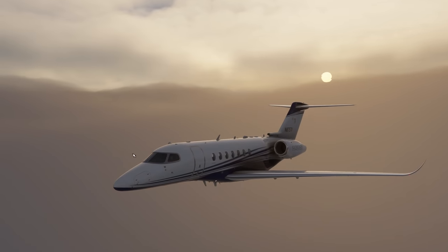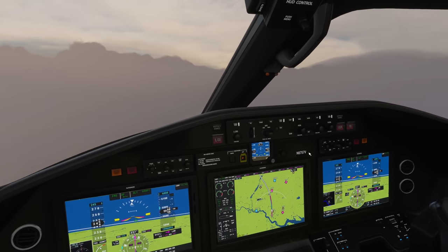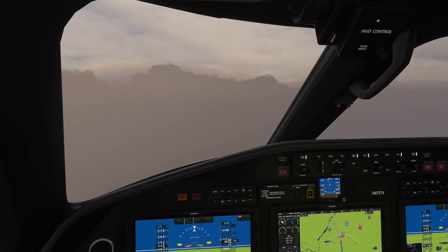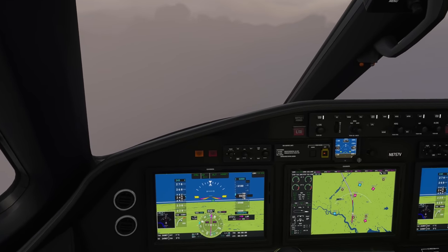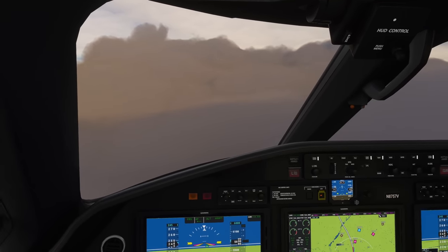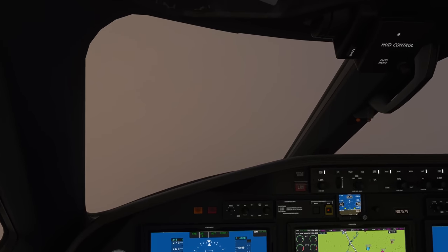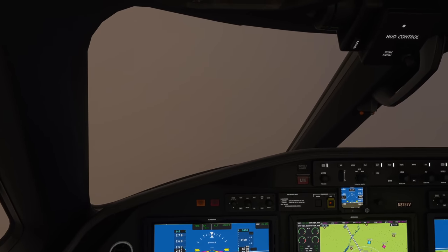The tail number I didn't change to a G- registration — let's just assume this is a plane that came from the US and flew here, which is actually realistic given this plane has a range of around 3,500 miles. Oh my goodness, these clouds look scary — hopefully they're not violent and hopefully they don't cause any icing. We'll monitor that — negative one degree Celsius outside.